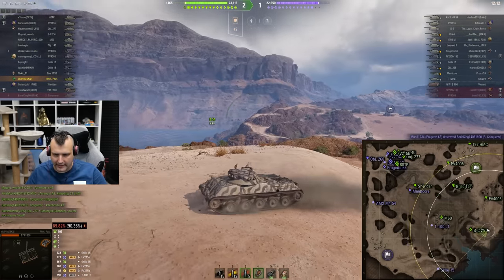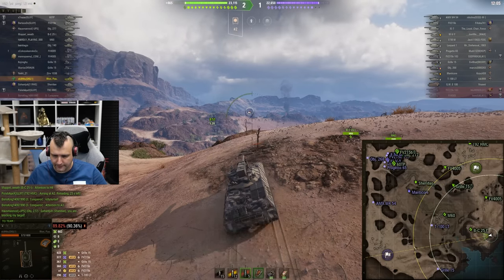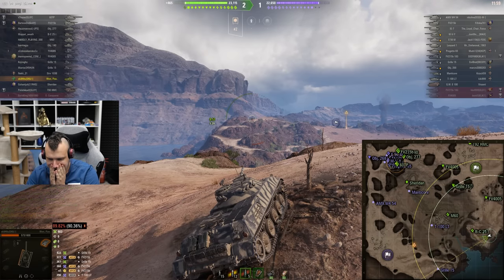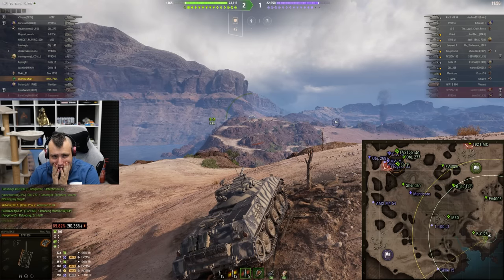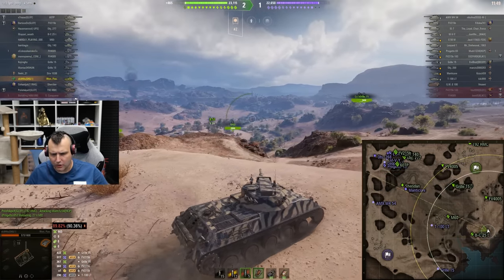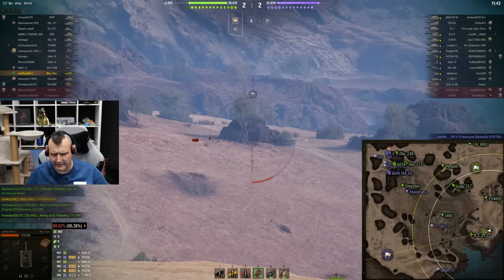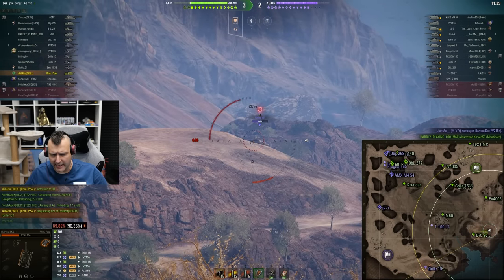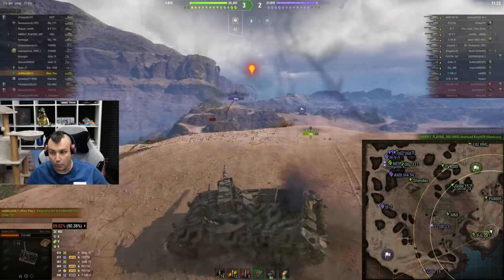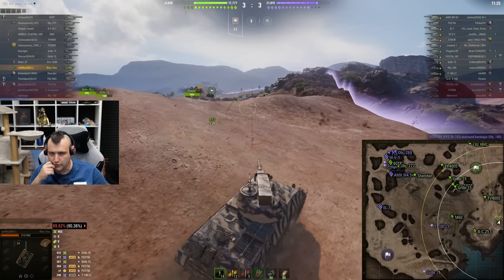We know exactly where this heavy tank is sitting — he's right there in that bush, I can promise you. We want to see these Grilles peeking — that's all we need. Very complicated game overall for a light tank. It is truly hard and complicated to play this battle. Bad shot — that was bad timing. That light tank in the middle, LT-100, what kind of modules do you use? Very smart play.